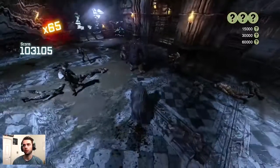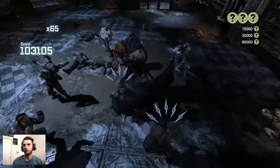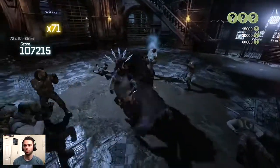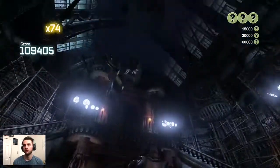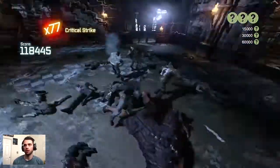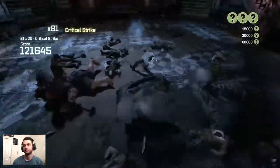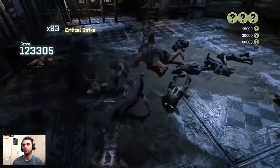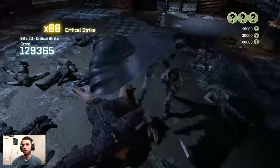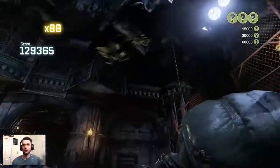I used the freeze grenade combo breaker but couldn't quite get the lock-on to many enemies, so it just combo broke onto one enemy. Then we have the electric gadget combo breaker, and finally finishing off Survival of the Fittest extreme with our staple. There you have it, guys — fantastic score well above the 100,000 score benchmark.